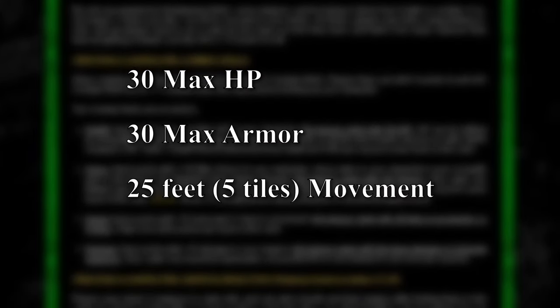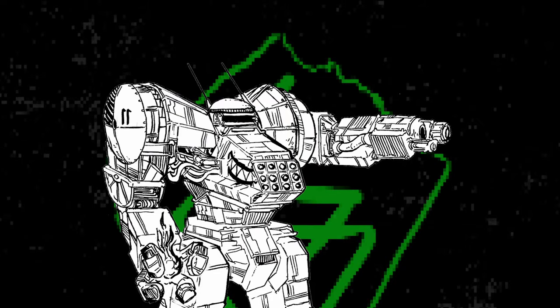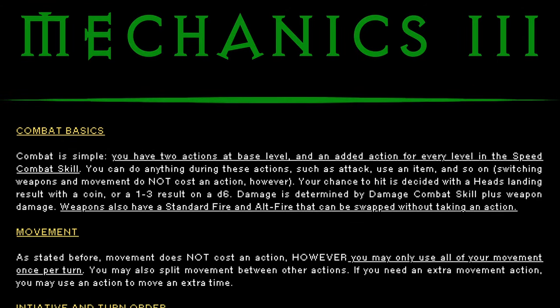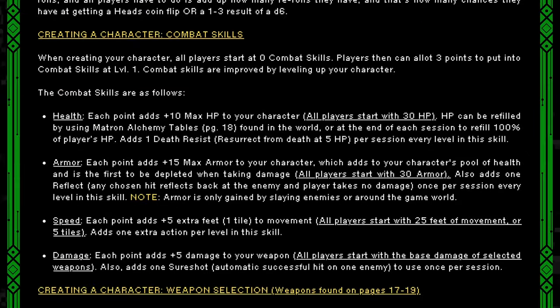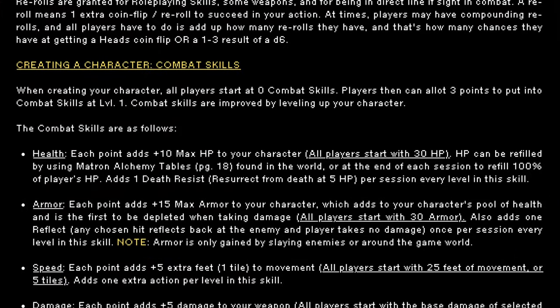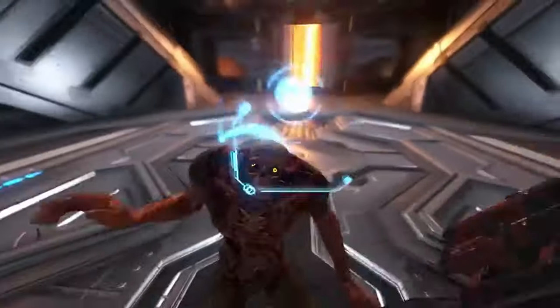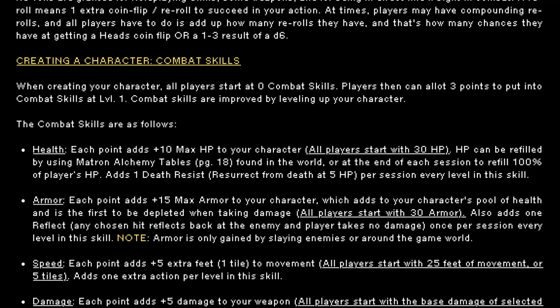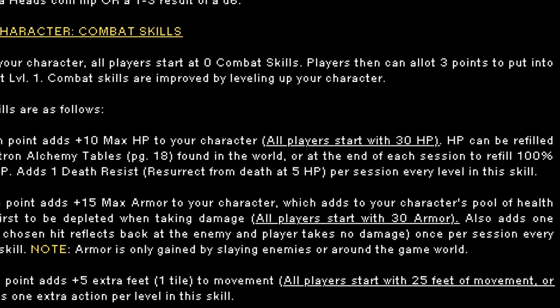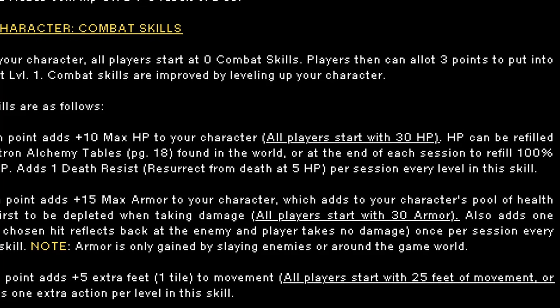Here's how things work: your character upon creation has 30 health points, 30 armor points, 25 feet or 5 tiles of movement, and 2 actions. You do not spend an action to move. Most of the time you will be using your actions on attacking, and you can improve your character by adding points in combat skills. Adding points in health gives you more max health, which can be refilled via environmental structures, ripping enemies apart with your combat gauntlet, or at the end of the session. Each point in health also gives you a death resist, letting you resurrect on death — this is per session.